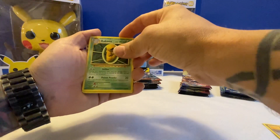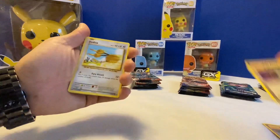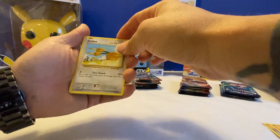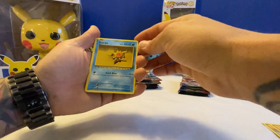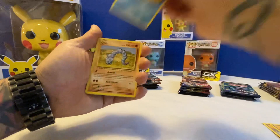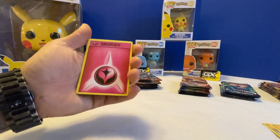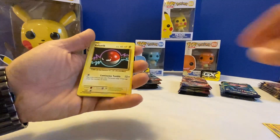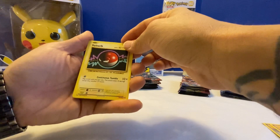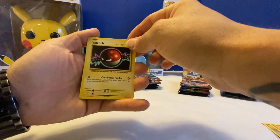Pack one: trainer Kuna, trainer, Dodo, Staryu, Onyx, energy, Voltorb. I like the neons on this one, it's pretty cool.